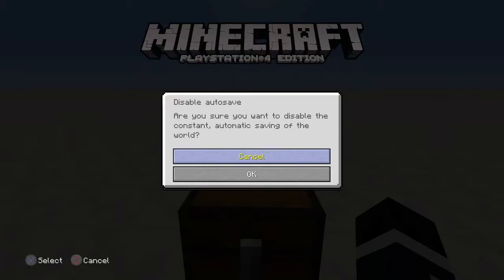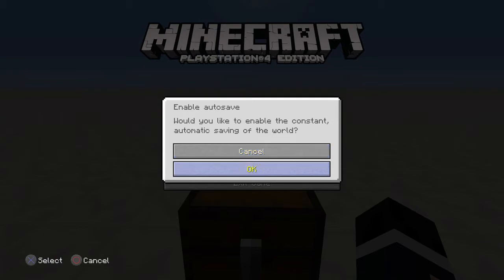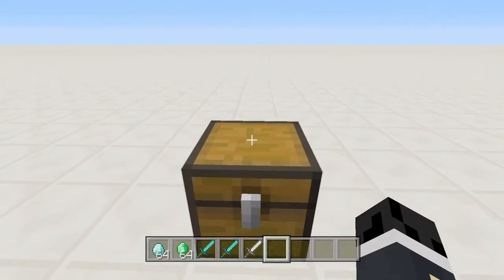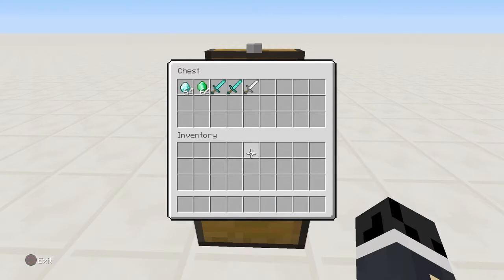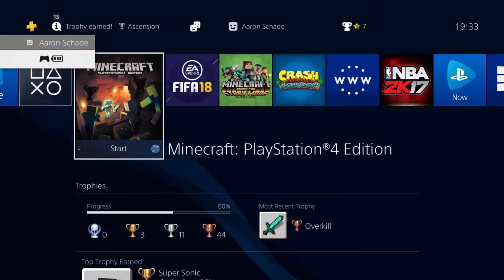What you want to do is go into your options and disable the autosave, then come back and save the game, then re-enable autosave. So we're basically disabling the autosave and then putting it back on. After that, put all the stuff you want to duplicate into the chest, just like this.